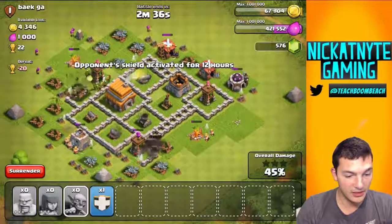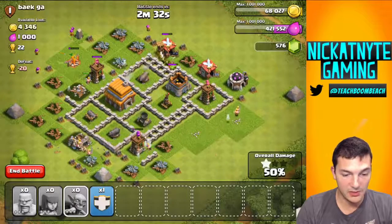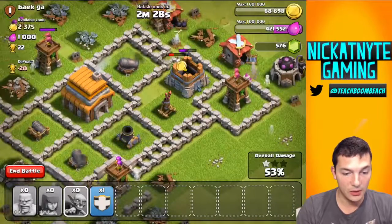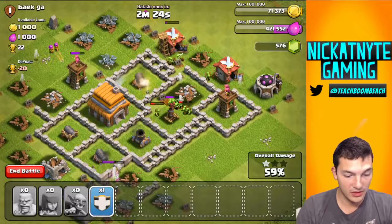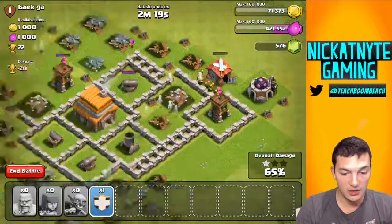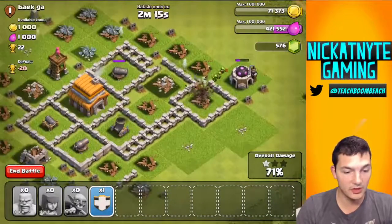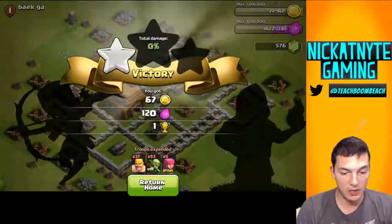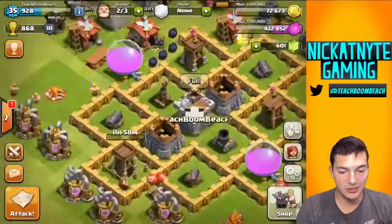I may have underrated this guy's base here. Let's see — goblins are going, barbs are going. We got 50% and almost all the loot. Once the gobs take out that gold, hopefully they'll be able to help out by taking out some defenses, because they are pretty deadly on offense. Look how quick they kill things — there are just so many of them and they're really fast. I don't think we're gonna get three stars here, so I'll just wait and wrap that one up with the one star. We got the loot — kind of a waste of a raid, to be honest.